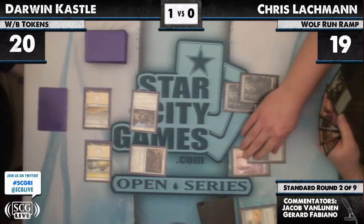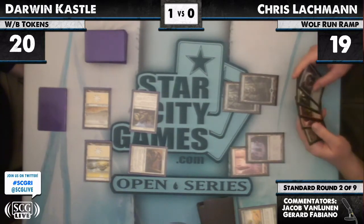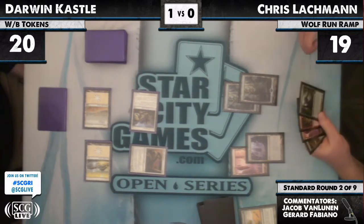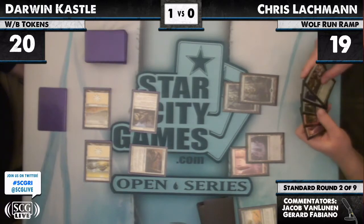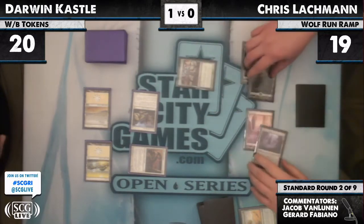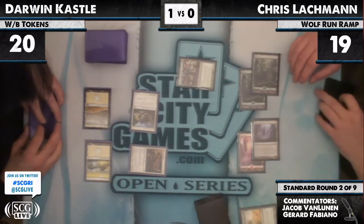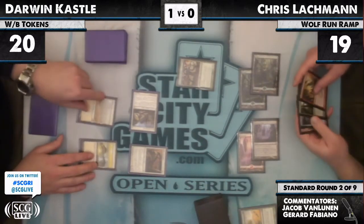You can see a Primeval Titan in Lachman's hand. Castle doesn't have too many answers to a big card like that — you could O-Ring it. Lachman already searches for two Inkmoth Nexus. There's a Tree of Redemption. Pretty good — it's a 0/13 but it alters its toughness depending on how much life Lachman has.